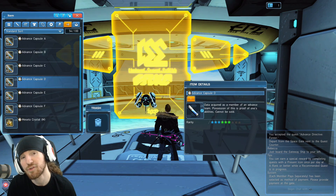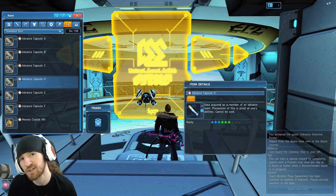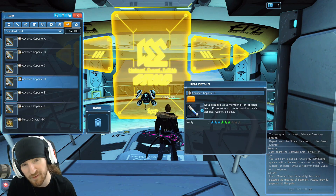Remember, the super hard missions require a 10-capsule entry fee instead of a single capsule. So if you're going to pay for your whole team of four, it's going to cost you 40 capsules just to get in. Then another 50 to max out the threat level.